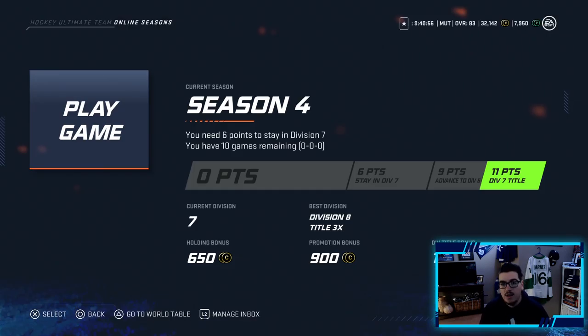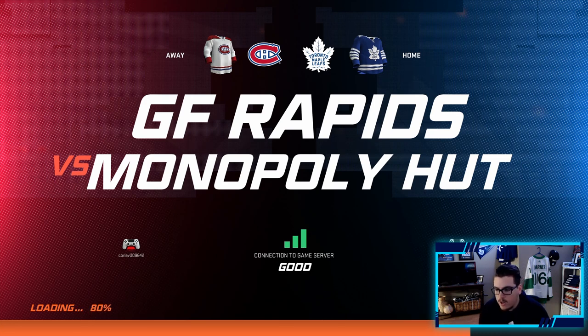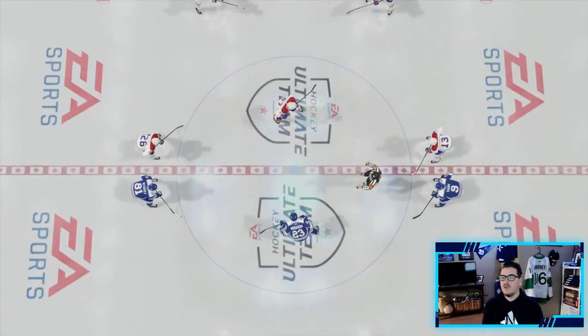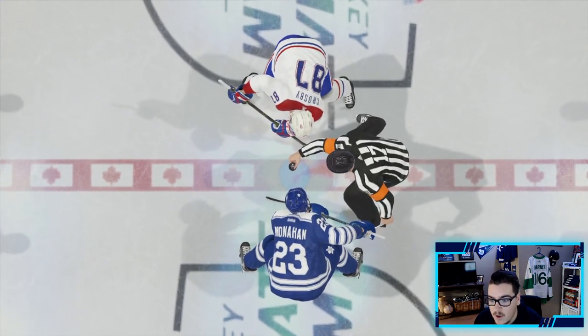Now that we've rolled and opened our pack, time to recap what's going on this episode. We are starting fresh in Division 7 — last episode we won Division 8 and we still have the perfect record. Haven't lost a game yet in any of our episodes; I believe we're 14 and 0. First game of Division 7, we're playing GF Rapid. He's got St. Louis and Crosby — a good team. Teams are going to be better now that we're in higher divisions.